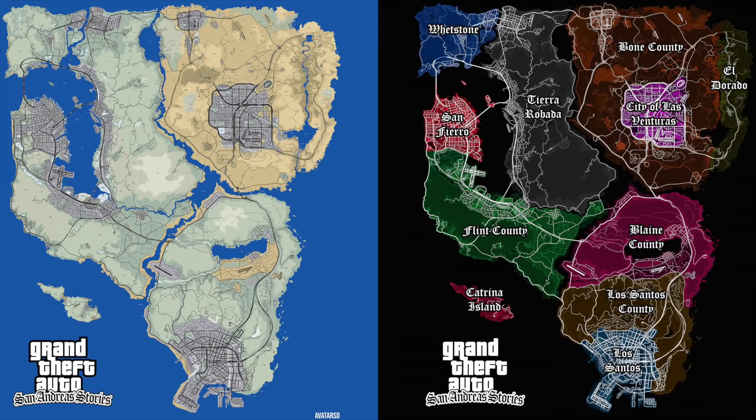Moving over to Las Venturas, you can obviously see that big landmass in the middle being the central city and its surrounding counties. On the right-hand side, starting with what we know — GTA 5 — you've got Los Santos, Los Santos County, and Blaine County. You've got Katrina Island, which is that one south of San Fierro, Flint County, San Fierro, Whetstone, and Tierra Robota. And then you've got the city of Las Venturas, Bone County, and El Dorado.